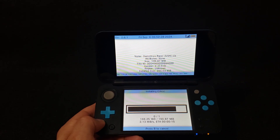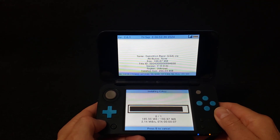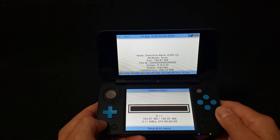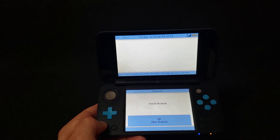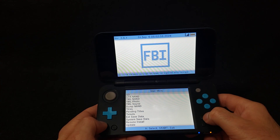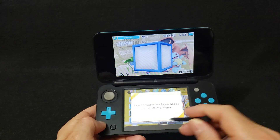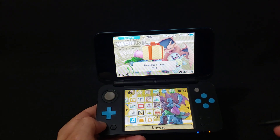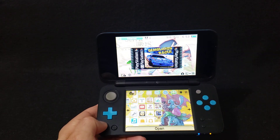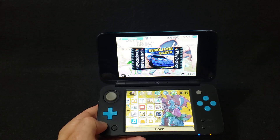It looks like it's almost done — just another 10 seconds. There you go, it's been installed. Press A, then press B, press B again, and now press the Start button. You should have a folder to unwrap — new software has been added to the home menu, press OK. There's Demolition Racer — let's unwrap it. It gives you a little bit of the BIOS sound with a cool banner. Now we're going to start it up and see if it works.